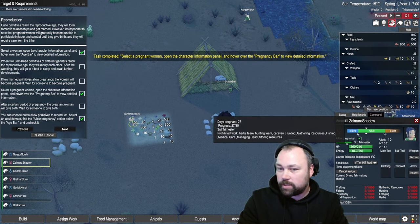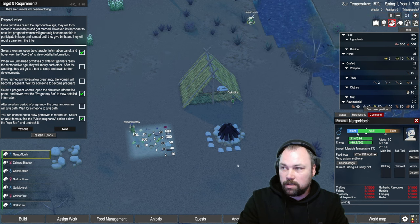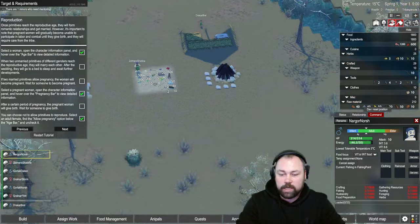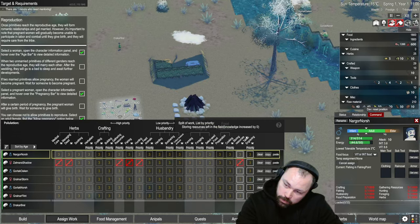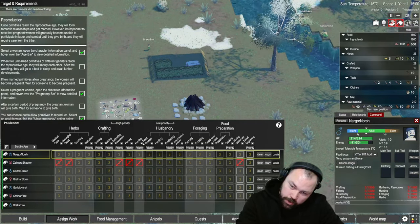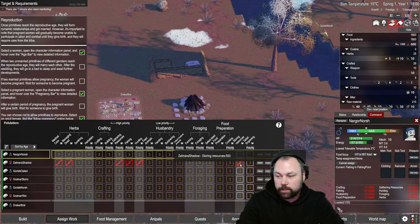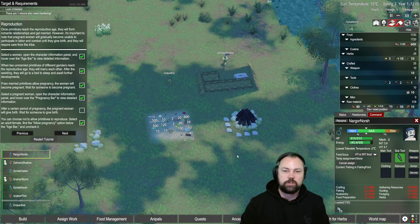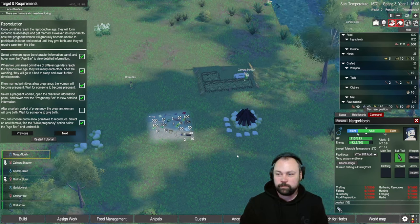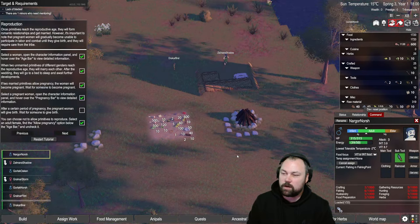If two married primitives allow pregnancy, the woman will become pregnant. Wait for someone to become pregnant. Select a primitive woman, open the character information panel and hover over the pregnancy bar to view detailed information. After a certain period of pregnancy the pregnant woman will give birth. You can choose not to allow primitives to reproduce — select an adult female, find the allow pregnancy button below the age bar and uncheck it. One of them is pregnant — second, third trimester, so she'll be done soon.